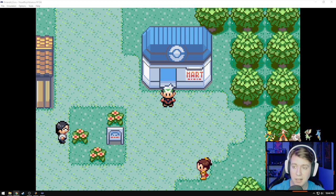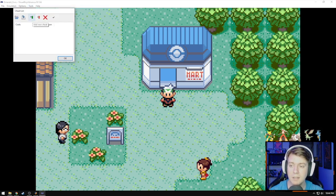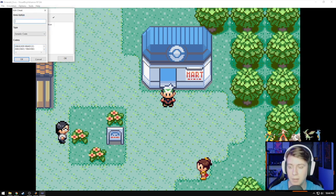The first thing we're going to want to do is grab the master code. In my setup here, you can see all the options for Visual Boy Advance — File, Emulation, Options, etc. We're going to go to Tools, Cheats, List Cheats, Plus, and the green ribbon here is for Add New Cheat. We're going to drop the master code right in there, label it Master Code, and for the type you can put in GameShark Advance or Generic Code. Either one works totally fine.